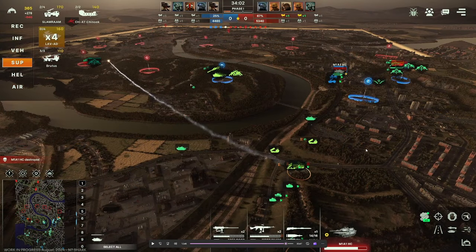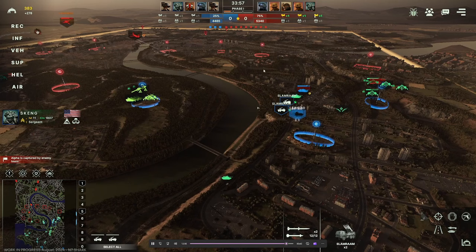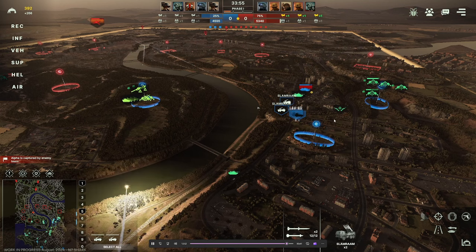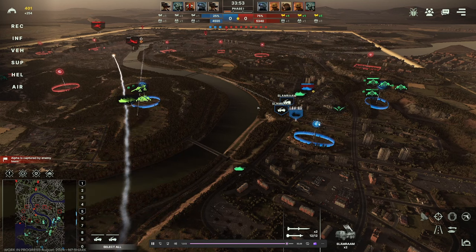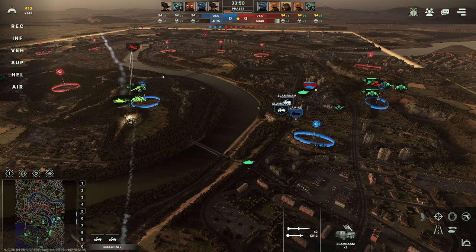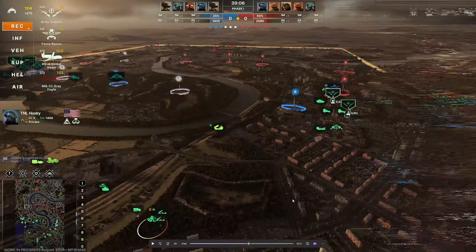Here's a quick example of how to counter SEAD aircraft. I have SLAM RAMs up here and my teammate has Patriot PAC-2s further to the south. A Prowler appears and launches immediately. I have my SLAM RAMs turn their radar off, and you'll watch the missile come in, go dumb, and strike harmlessly behind them. However, the Prowler continues to volley missiles at my teammate's Patriot. As soon as I realize he's focused the wrong way, I reactivate the radar — it takes a couple of seconds to spool up — but the SLAM RAMs are able to get a few missiles off at the Prowler on the way back.